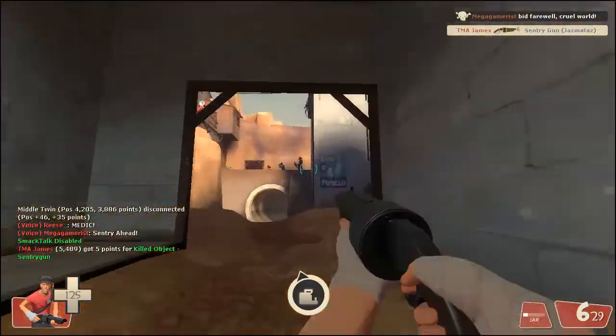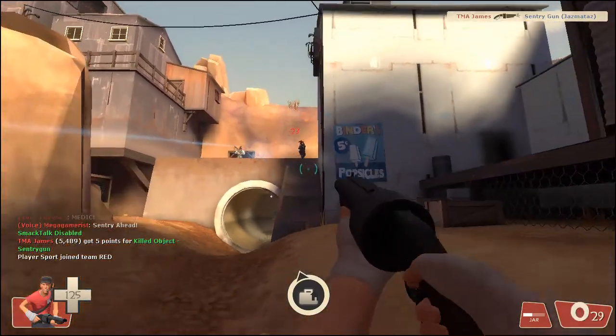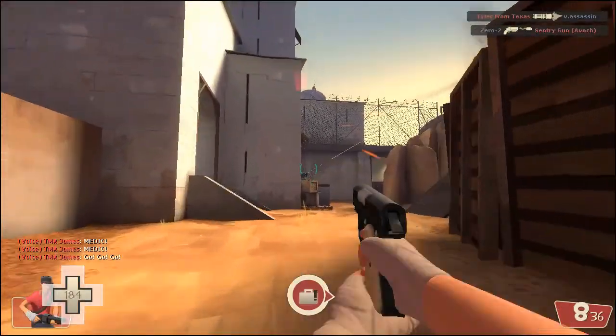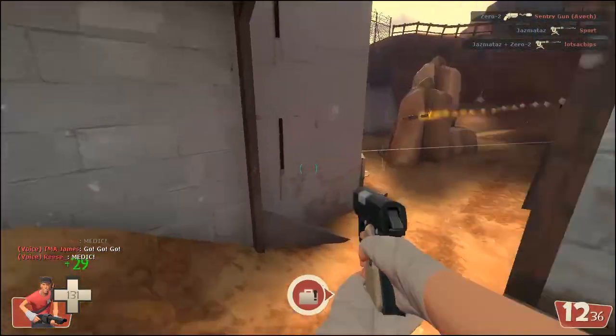Right here you see me creating some chaos — not really killing anything, but running around dodging bullets and causing disruption. This is another one of the main points of the Scout: to be able to cause chaos.